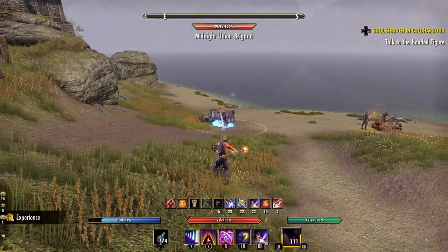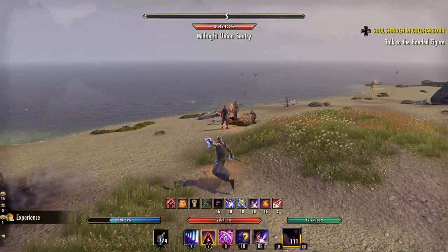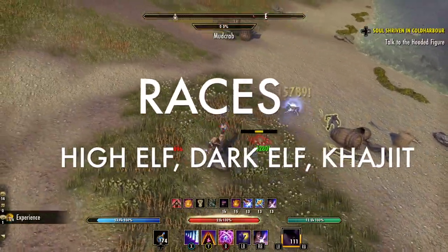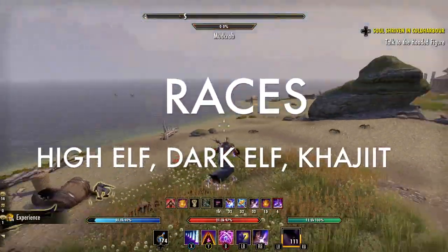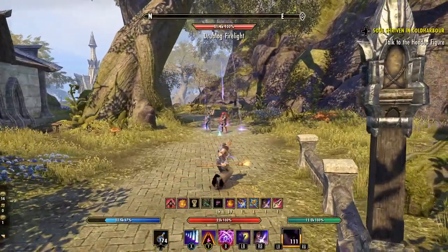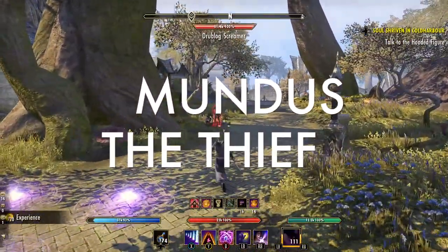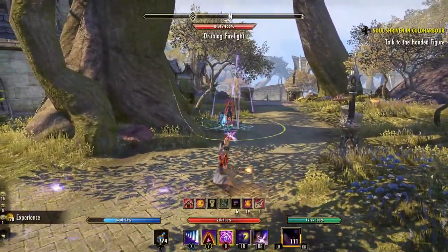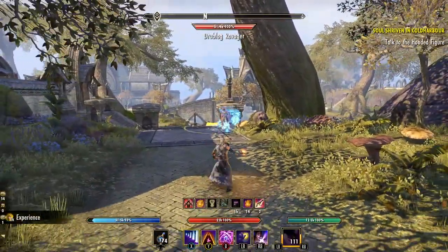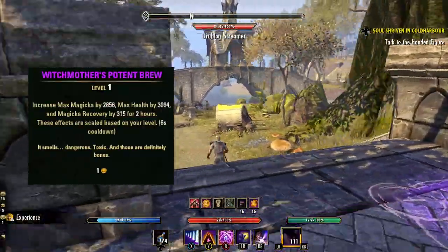The recommended races for the Archmage build are basically any that have damage-focused stats. Some of the best options in ESO would be High Elf and Dark Elf for that extra spell damage, or you can go with Khajiit for the extra critical damage. For the Mundus Stone, we'll want the Thief for that extra critical chance, making the majority of our attacks a critical strike. For consumables, I prefer something with both magicka and recovery — a very easy option would be Witch Mother's Potent Brew, which you can buy on guild traders or craft yourself.